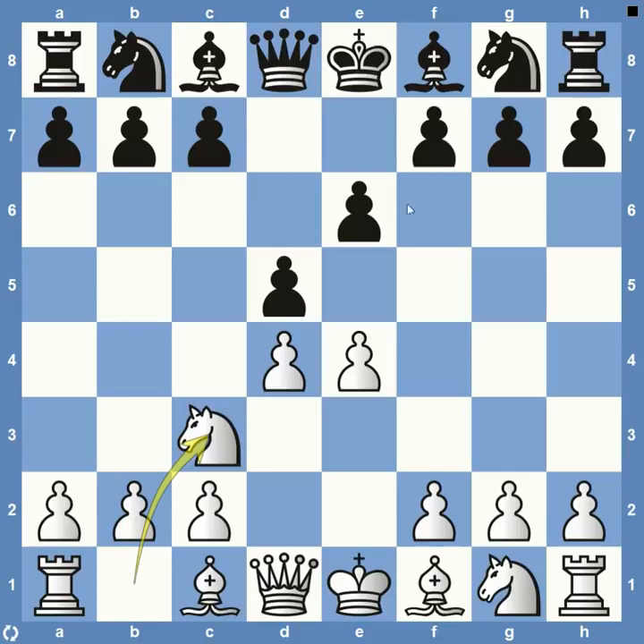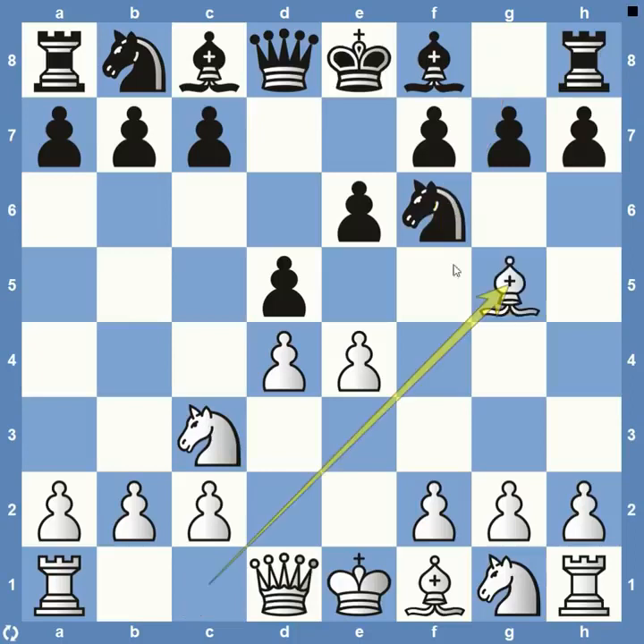After Knight to C3, Black really has two options. Could go with the Winawer with Bishop to B4, or could go with the pretty standard Classical, which is Knight to F6. He went with the Classical here — Knight to F6. And then Bishop to G5, preparing for the pawn to come.